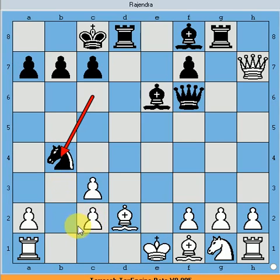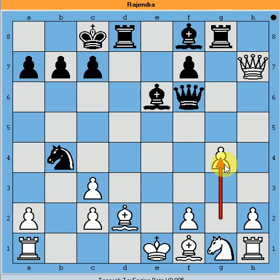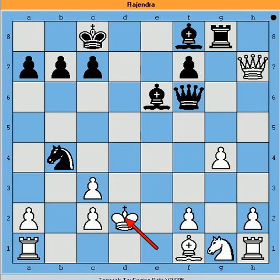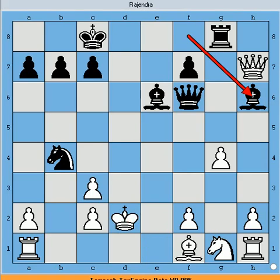If the knight can come to c2 it will fork the king and rook, though presently the queen is standing there. Black can also put the bishop on f5, threatening both the queen and a pawn. To prevent that, White moves, but it disturbs the castled position. There is no really good move. The bold move rook takes d2 is played, capturing the bishop. So the situation is bishop versus rook and two pawns — White is actually ahead in material. Bishop to a6 gives check.